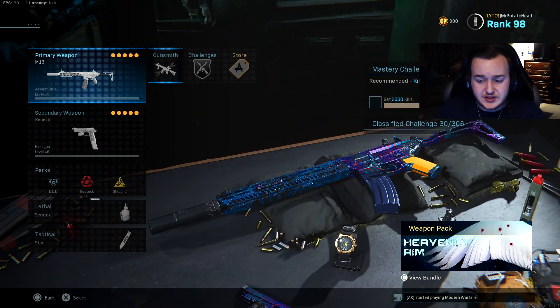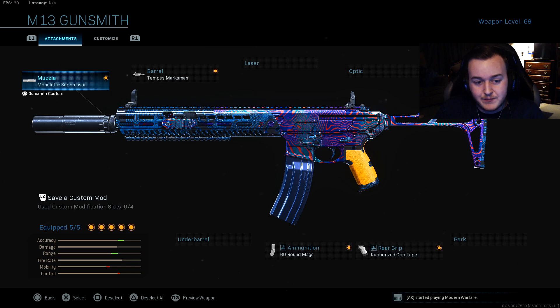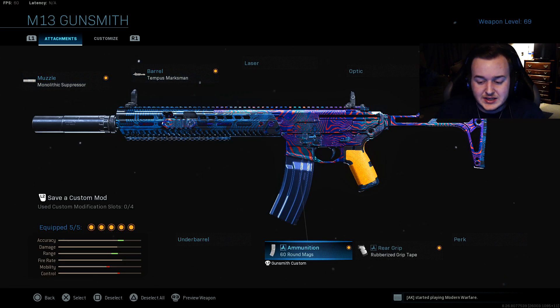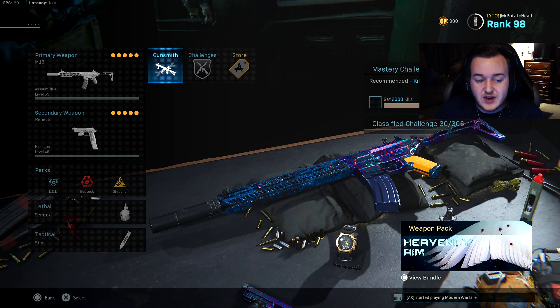We have the M13, one of my favorite weapons in the game. I'm running the monolithic suppressor, the Tempest Marksman barrel, 60 round mag, rubberized grip tape, and the M13 skeleton stock. This is a really good weapon — this weapon is just really overpowered. I love this class setup, it's very nice.